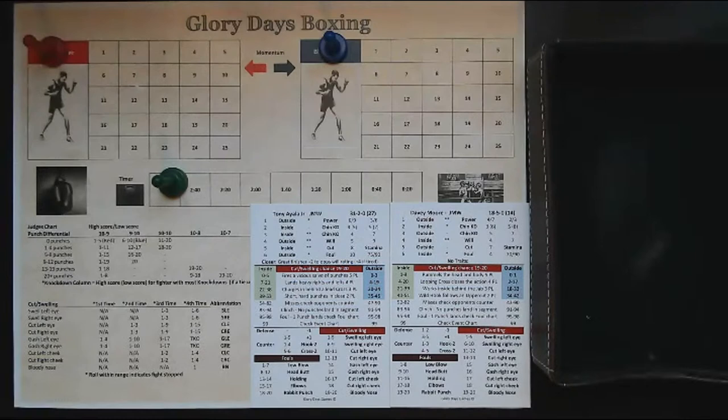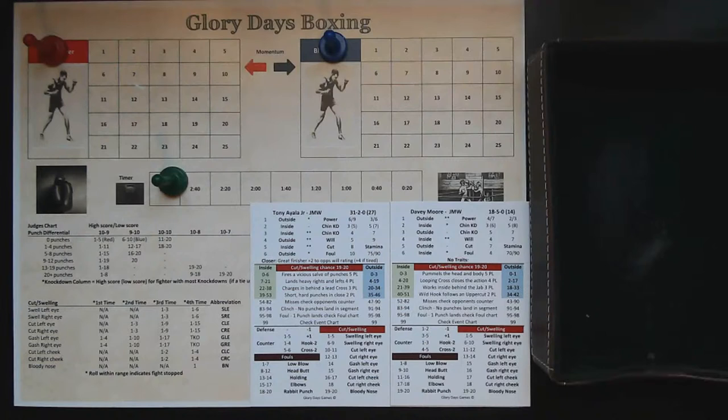Express play is a method of play that cuts the round segments down from nine to three. It's kind of a hybrid between the quick chart that comes with the game and the standard long play method. Full credit on this idea goes to Jason of Flash Games — check out that great YouTube channel.